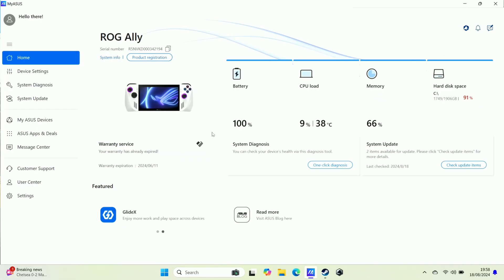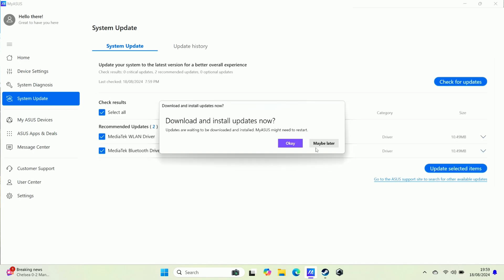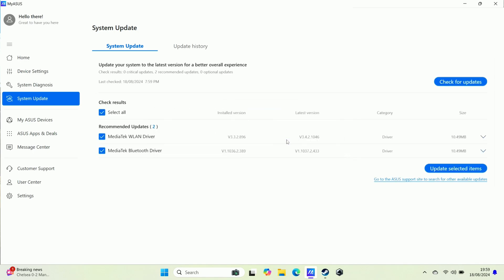Not covered by the standard system updates — remember to open MyASUS occasionally, as I did have a couple of updates for Wi-Fi and the app itself in there, so do be sure to open that one up and check it out.